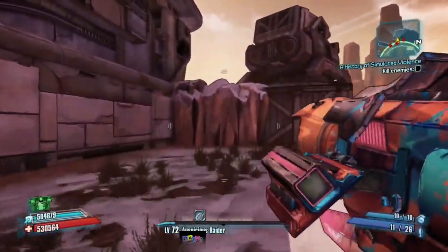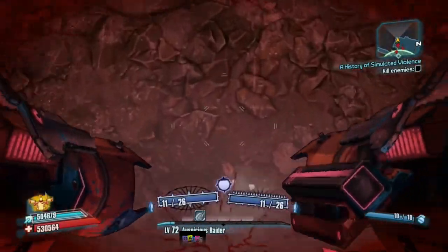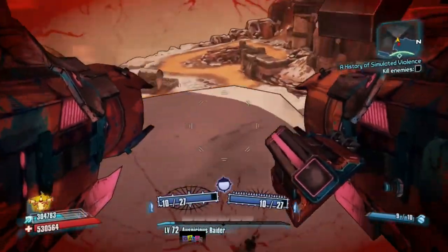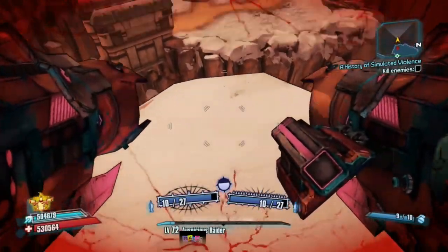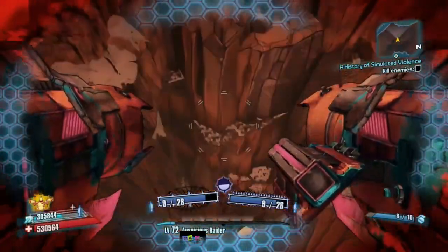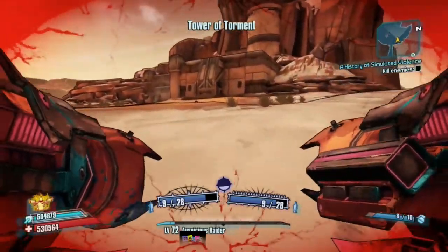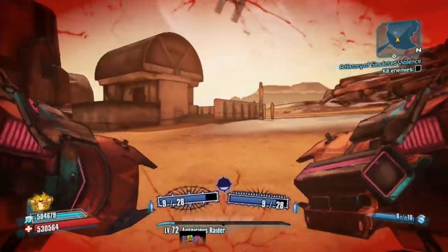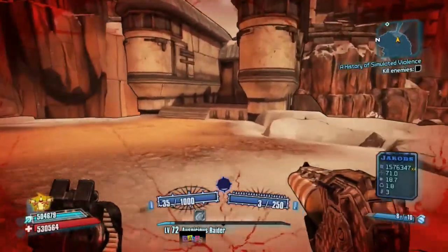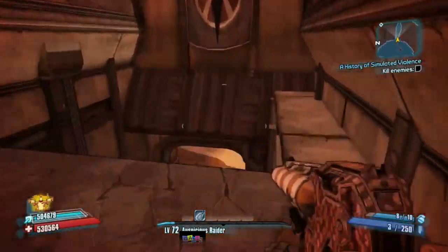Once you reach these big rocks, Gunzerk, double grenade jump, and then shoot. You should land on top of the rock. The next part is pretty tricky and took me quite a few tries — find a perfect sweet spot to grenade jump, then double grenade jump and fly across the cavern. Quick thing to add: the binary boss isn't coming out because I am level 72 and technically don't have OP levels, so that is why.